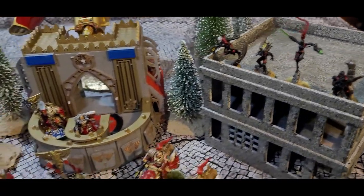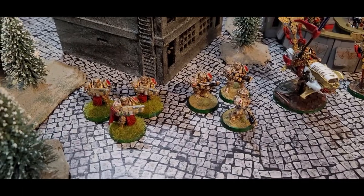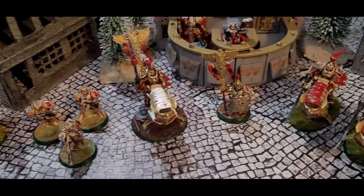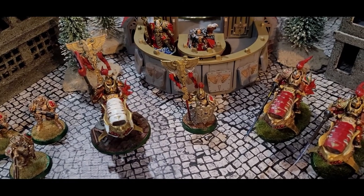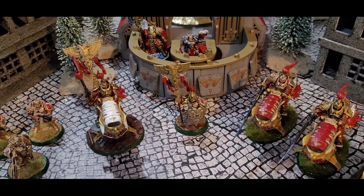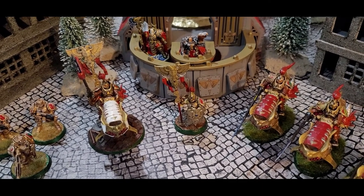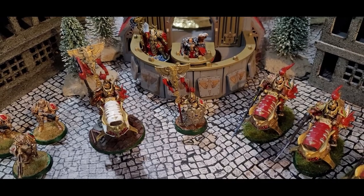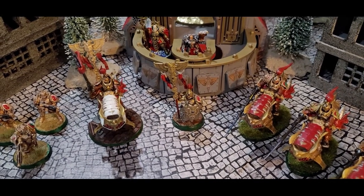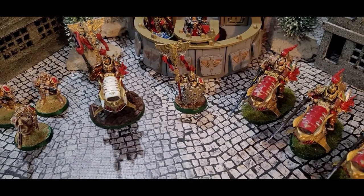For troop choice, we're going to be bringing two three-man units of Sagittarium Guard. For an elite choice, we are bringing the Vexilla Praetor with the minus-one-to-hit banner. I spent one CP to give them the Shield Host relic, the Presidious Shield, which is a minus-one-to-wound. I also spent one CP to give him the Ten Thousand Heroes warlord trait Revered Champion, which halves damage incoming.